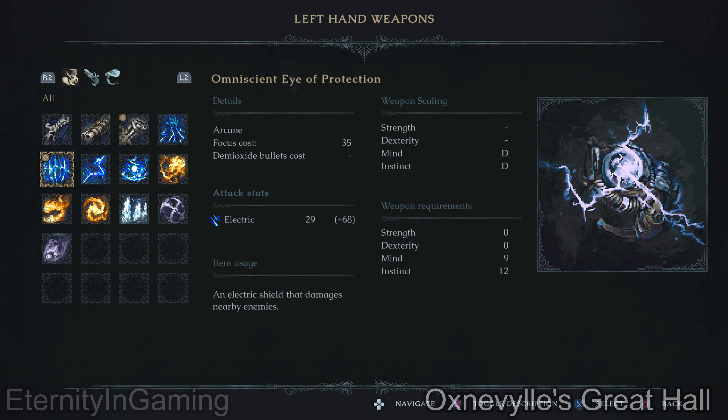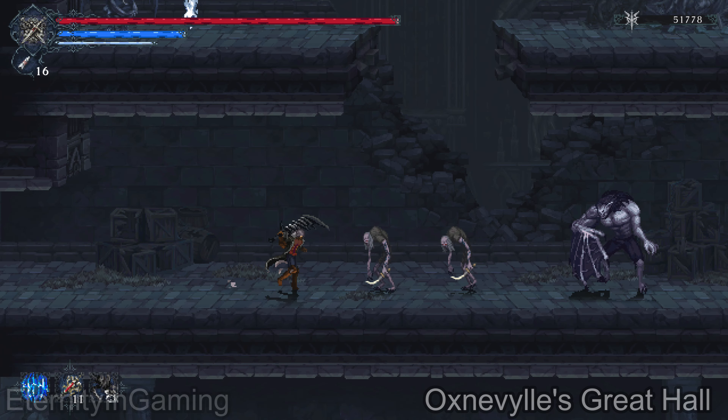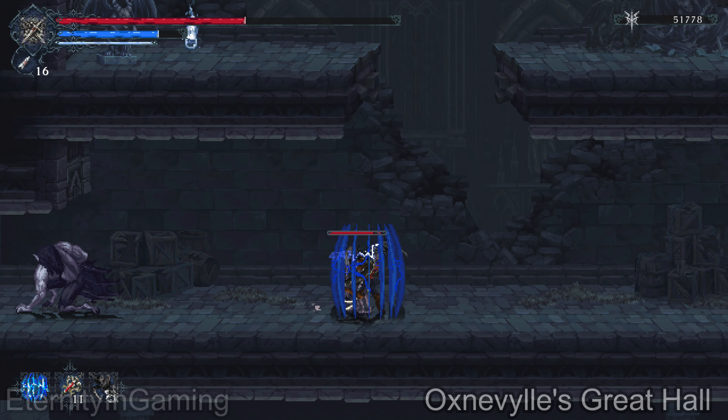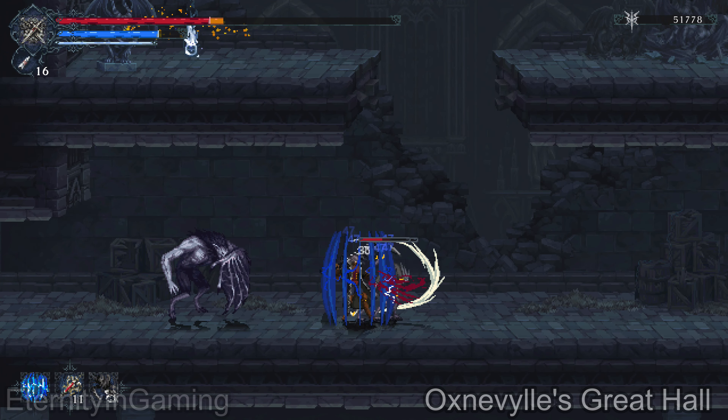This weapon does electric damage — it scales with mind and instinct, and uses focus with no bullets. As shown here, it's kind of like an aura-type shield that floats around you. It won't actually block attacks or damage; it just floats around you and hurts enemies you're standing near.